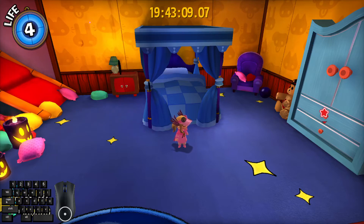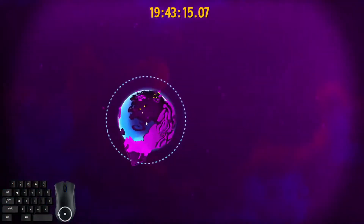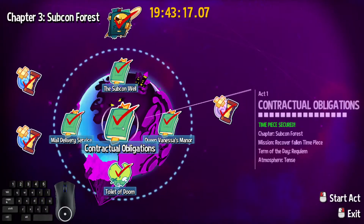Alright, hello. This is going to be a tutorial for the manor hover. So when you enter Subcon here, you want to enter through Contractual Obligations.